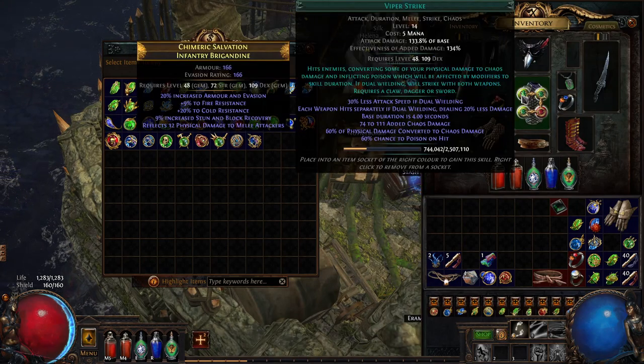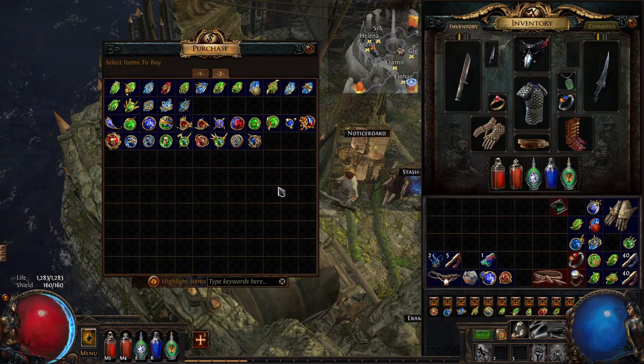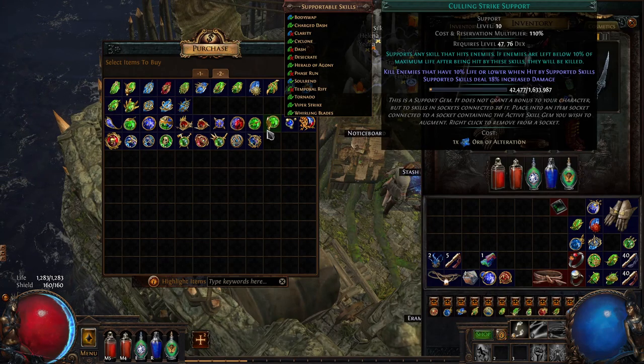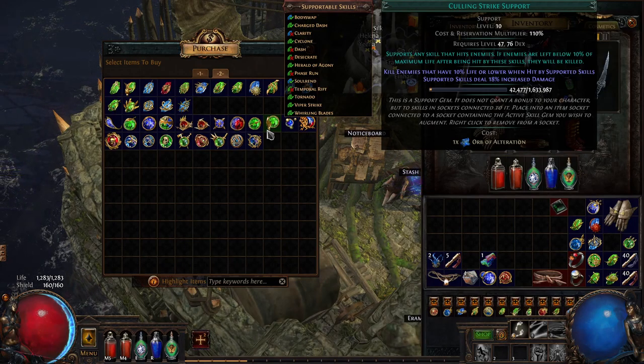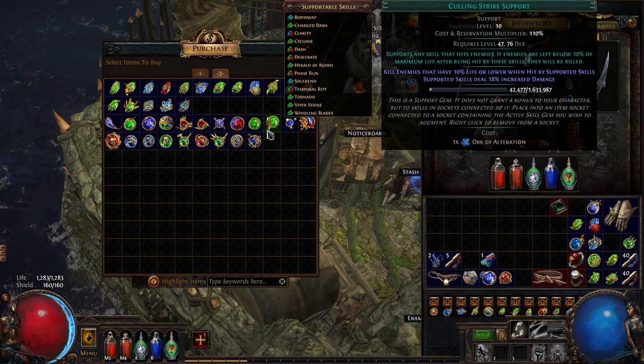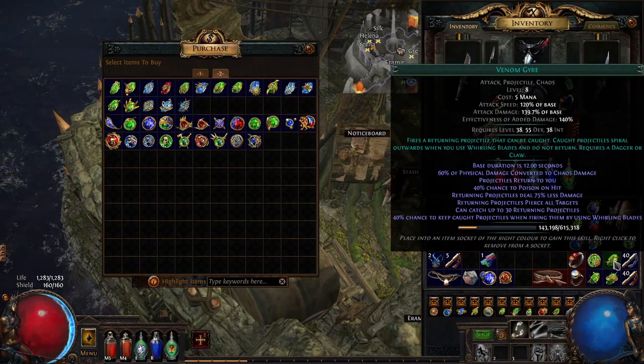Faster Attacks is good to have combined with your Viper Strike and Chance to Poison. An honorable mention here would be Culling Strike - it's always useful to kill enemies faster, and that's what Culling Strike is all about. If you can manage the gem links to combine Culling Strike with your Venom Gyre, then go for it.